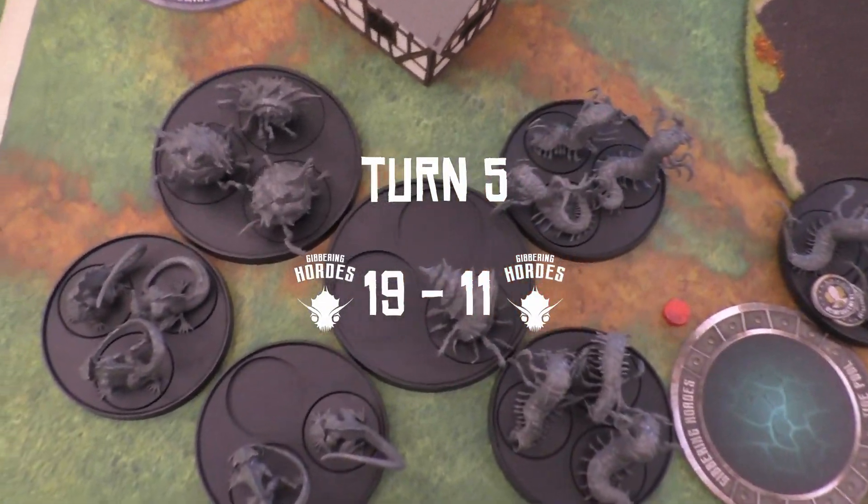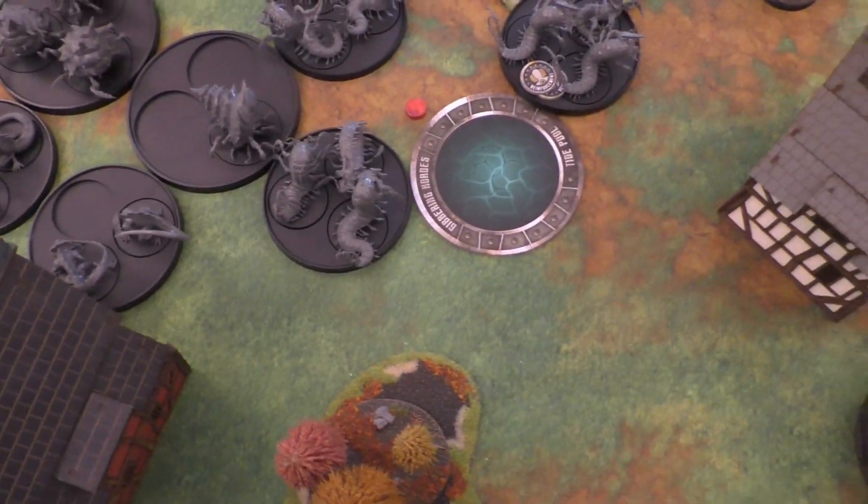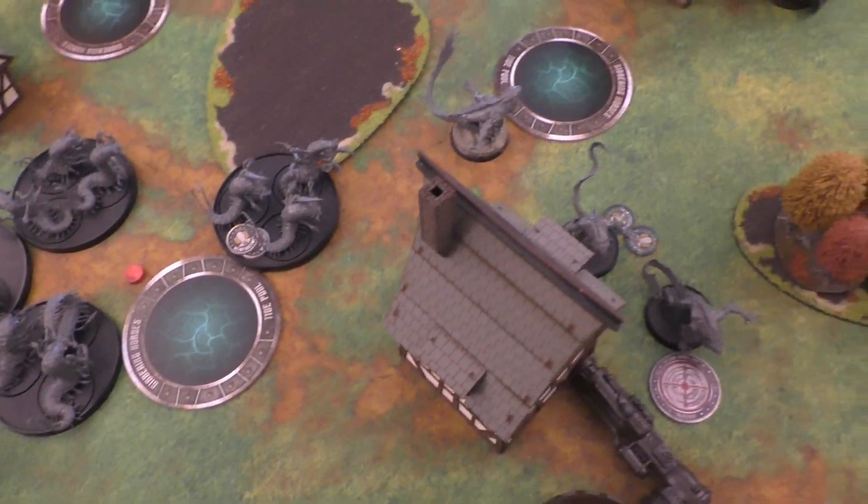Start of Turn 5: one unit of Striped Skulkers came back. We're currently at 19 to 11.